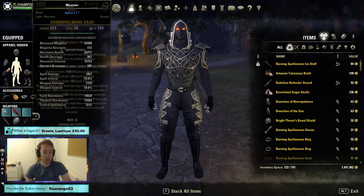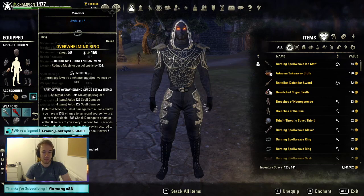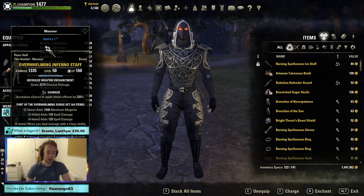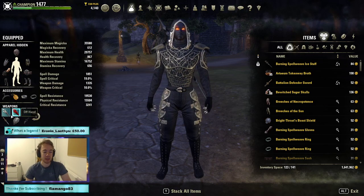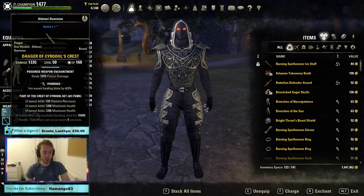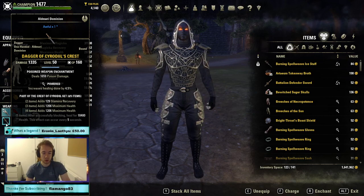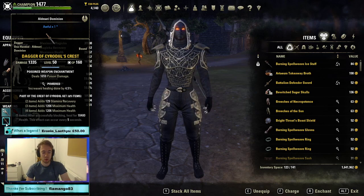Our Overwhelming pieces are going to be the sash, the gloves, two jewelry pieces, and our front bar Inferno Staff with a diseased charged glyph. This guarantees defile on our light attack and increases the chance of burning and concussion as mentioned. On the back bar we are using Cyrodiil's Crest — six pieces of this to carry the health bonus to the front bar. You could also run six Overwhelming to get spell knowledge on the heal, but the difference is so negligible it's really not worth bothering.